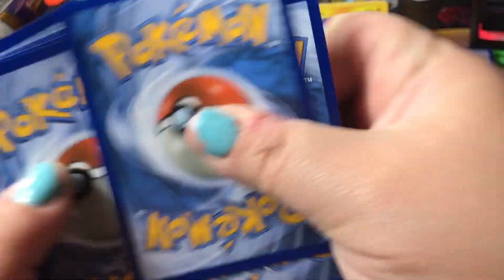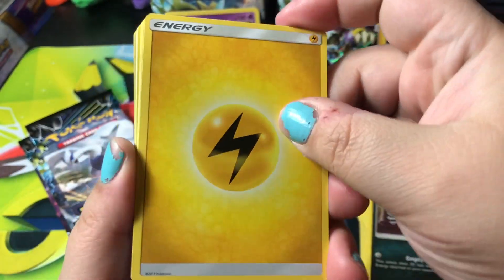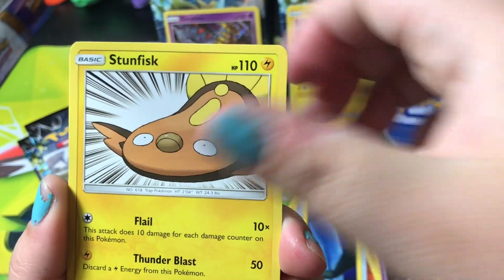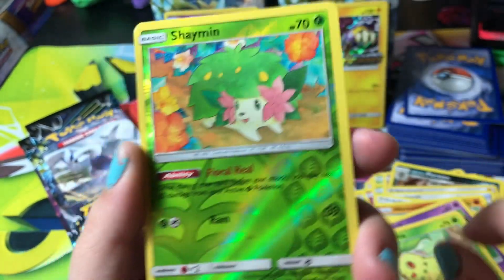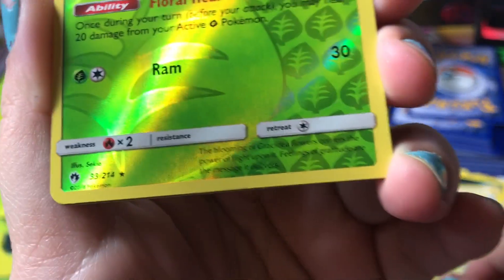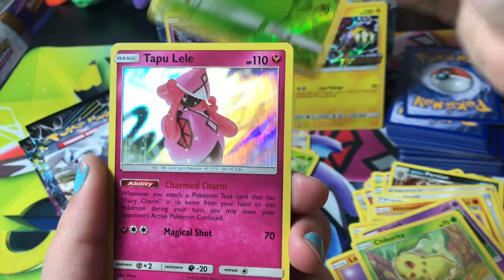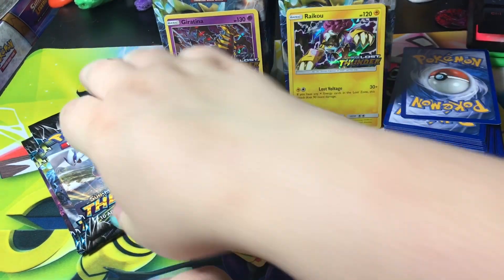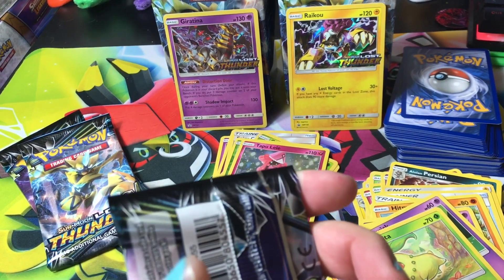Here's a cup — code — for you guys and gals. Pack five: Lost Blender, Custom Catcher, Muk, Stunfisk, Larvitar, Litwick, Chikorita, reverse holographic Shaymin, and the rare is a holographic Tapu Lele! Oh, I love it — so cute. But can we get a GX, full art, or gold card?